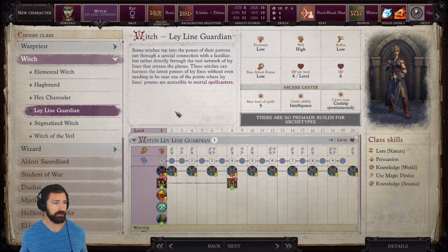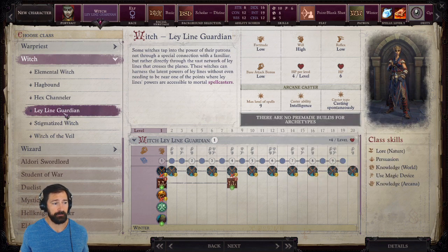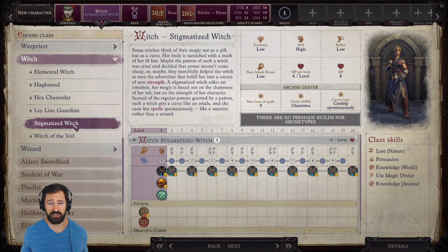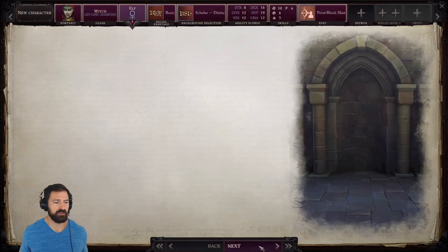Our first level is going to be Witch, and we're going with the Ley Line Guardian archetype. This is really great because it is an intelligence-based spontaneous caster. Being a spontaneous caster is crucial — there are a lot of items in the game that allow spontaneous casters to supplement their spellbooks with new spells that normally wouldn't be available. I really don't think you can make a decent Winter Witch without going with a spontaneous caster.